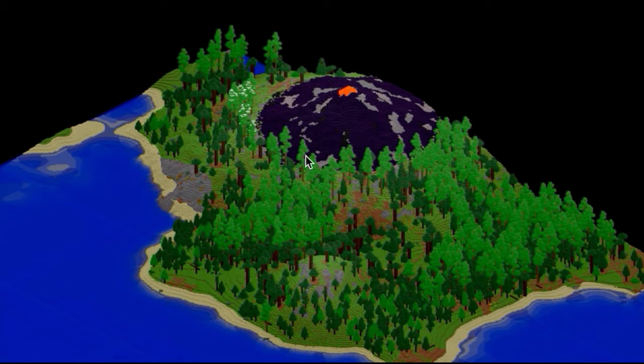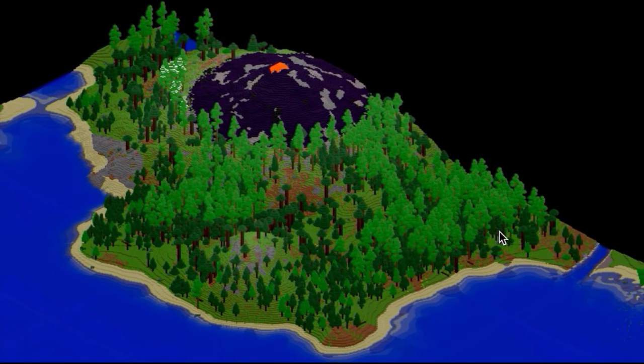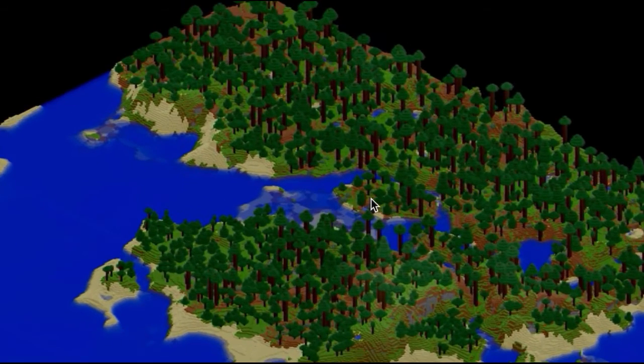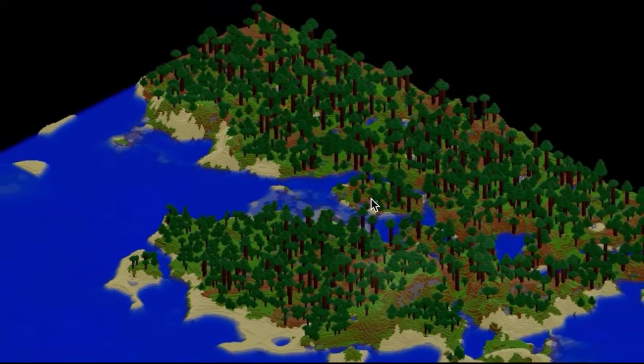Here is a close-up of the Realistic Terrain Generation volcano and the area that is the mega taiga, I believe. And in comparison, in vanilla, the area looks like this.